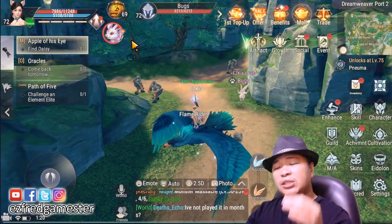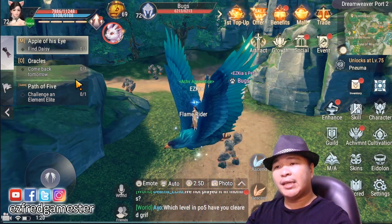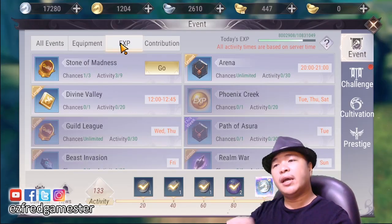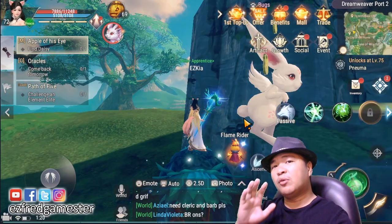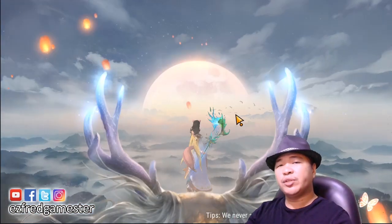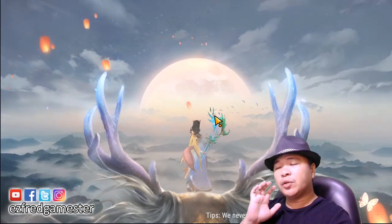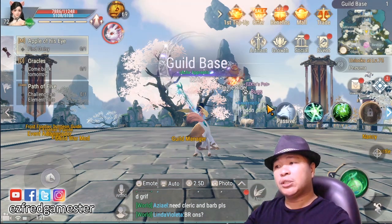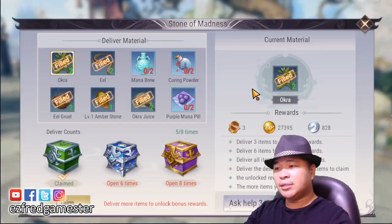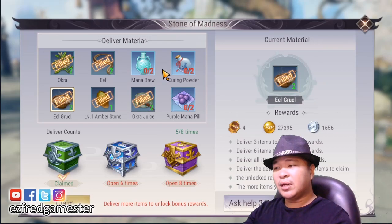One of the best things you can sell is quest items. Go to Events and then go to EXP. Stone of Madness — this is only available if you are in a guild. You can get this daily quest which will give you a good amount of EXP to level up much faster, and it will also give you contribution points to upgrade your skills. You can get it from the NPC Nancy. I already have one, two, three of these which are very common. But there are items here that are harder to get — most notably Mana Brew, Spring Powder, and Purple Mana Pill.